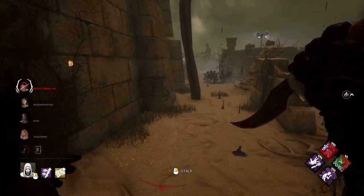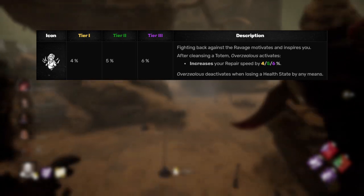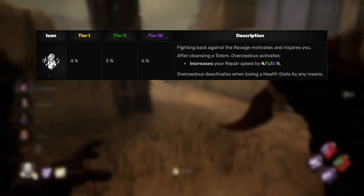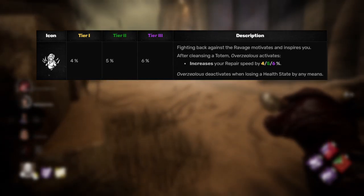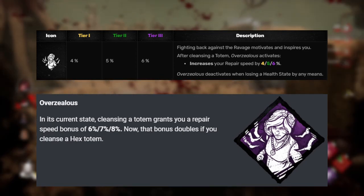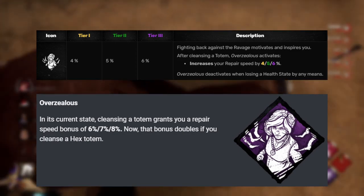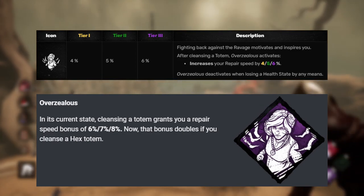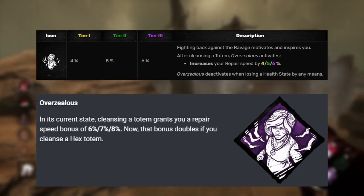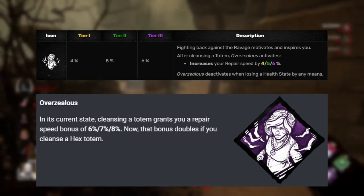Overzealous is on this list, which is weird because it literally just came out. The way it currently works is whenever you cleanse a totem, you get an 8% bonus speed on repairing gens until you lose a health state. With this change, what they're going to do is the bonus you get from Overzealous will now double if you instead cleanse a hex totem. I guess that's pretty good — gives me more of a reason to look for it in game, though it also gives less reason for killers to run hexes.